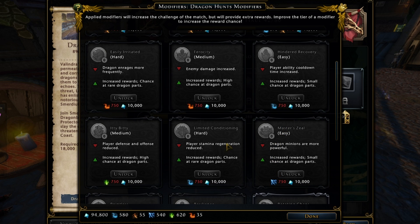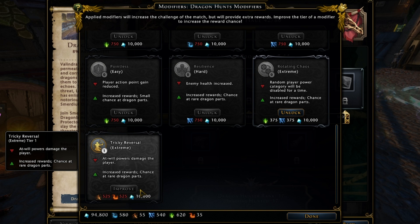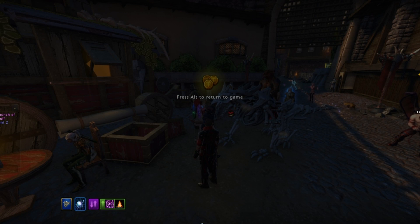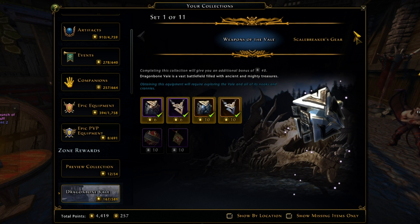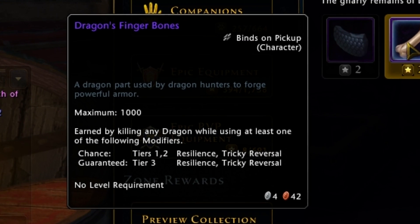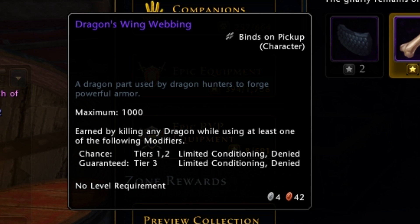Each modifier can be purchased with a select amount of elemental strands and 10,000 astral diamonds. Once a modifier has been purchased — unlike previous iterations like mod 16 — you will not lose the modifier after it's been consumed. You will have the ability to improve any modifier that has been previously purchased to increase the reward chance, though improving a modifier will cost additional resources. The reason you want to use modifiers is because they will drop dragon parts, which are earned when defeating a dragon while using a modifier, and these dragon parts are used as a reagent to purchase gear from the campaign store.